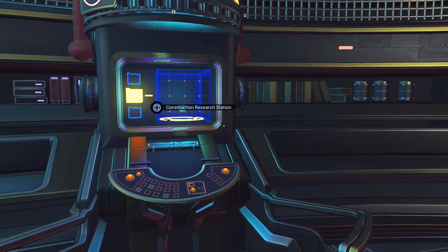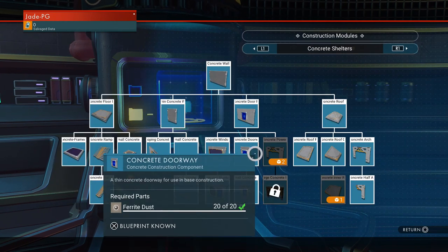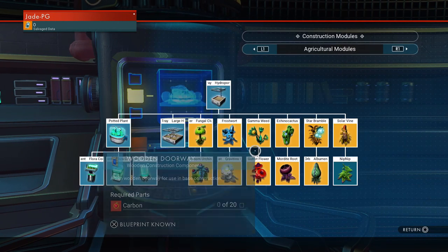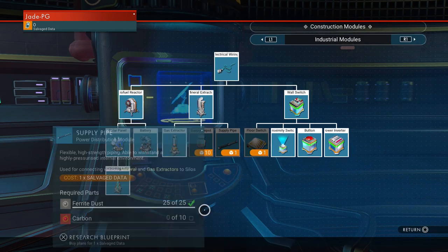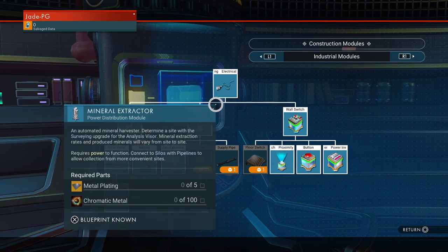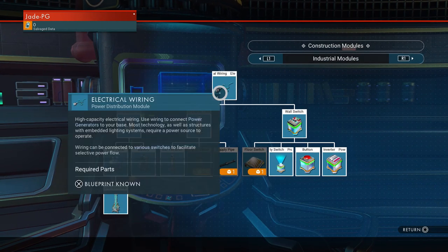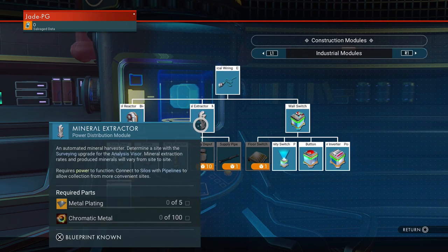In the first part, I showed you how to connect your bases up with basic power using solar panels, switches, as well as the biofuel generator and batteries. Today, we're going to be focusing on power and industry — basically how to get more minerals and gas resources, as well as use the electromagnetic field generator. Don't forget to like and subscribe for the best in survival games news, information and guides. Let's crack on with Power Industry Part 2.